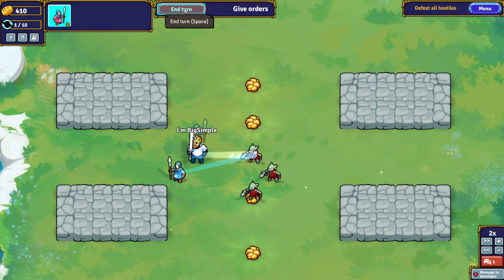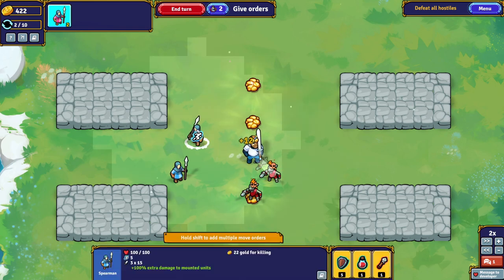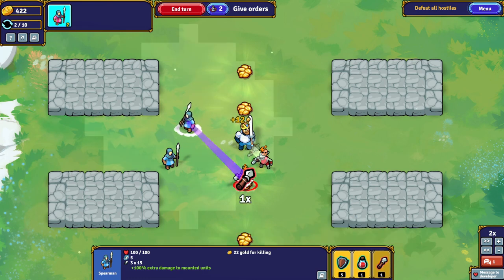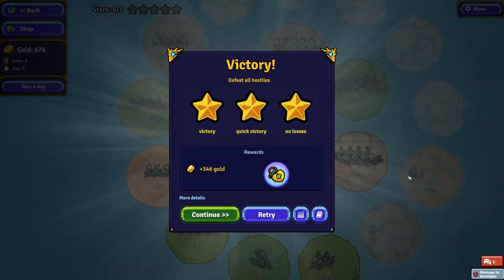I've been playing a few of these, so I know pretty well how some of these attacks work. That spear attack is really good — it's almost always a one-hit kill. That's what a fight looks like. Very simple at first, but they do get a little bit more in-depth later.